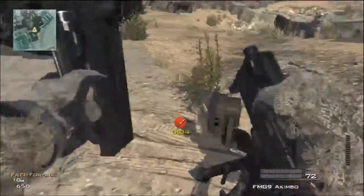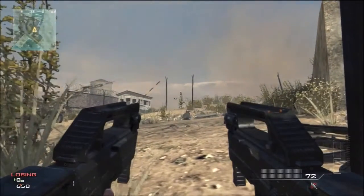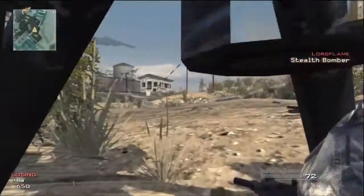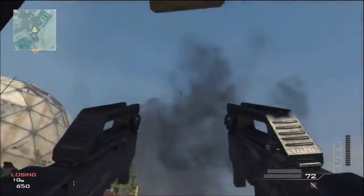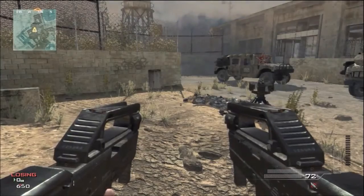So now we have the stealth bomber — there's the trophy system, which is pretty good in my opinion. If the enemy throws a stun or flash at you or anything like that, it just bounces away and doesn't really affect you. So here's the stealth bomber going right over top of me — and you see that I don't die.